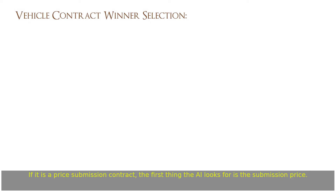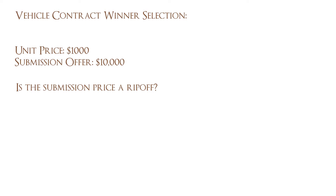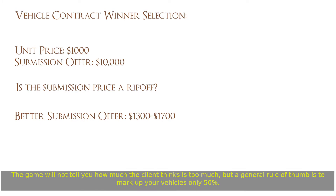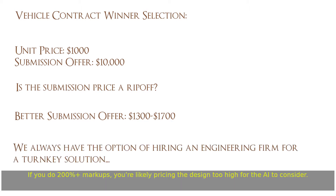Let's look at vehicle contract selection. If it is a price submission contract, the first thing the AI looks for is the submission price. The AI will not select your bids if your per-unit price is too high. The game will not tell you how much the client thinks is too much, but a general rule of thumb is to mark up your vehicles only 50 percent. If you do 200-plus percent markups, you're likely pricing the design too high for the AI to consider.